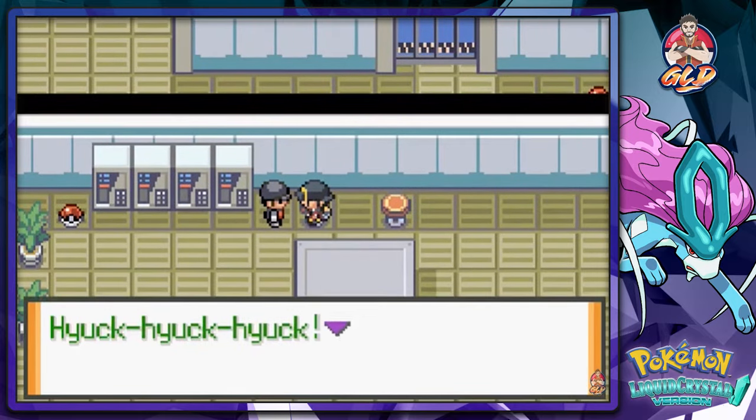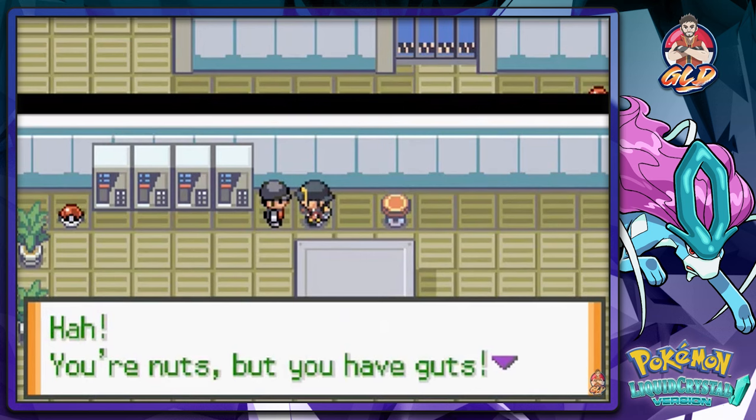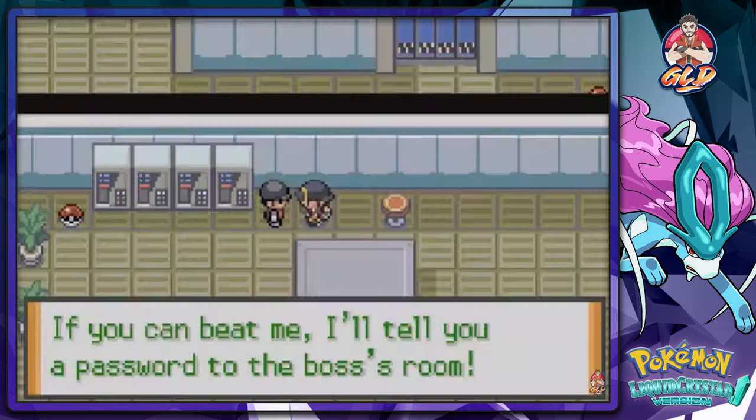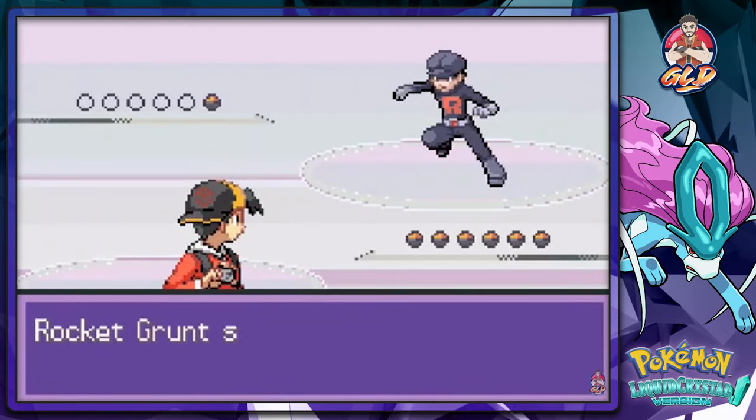We've got this guy looking at us all cockeyed. 'Huck huck huck — you're challenging me to a battle? You're nuts, but you have guts. I like that. If you can beat me, I'll tell you the password to the boss's room.' Well, I guess we found the guy pretty easily. Here we go — he wants the battle.